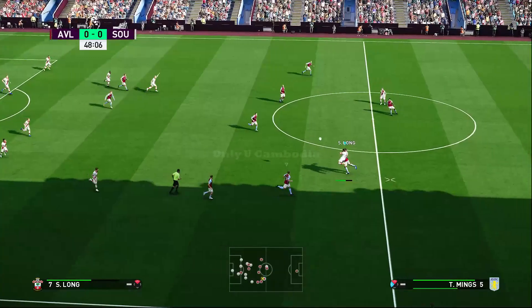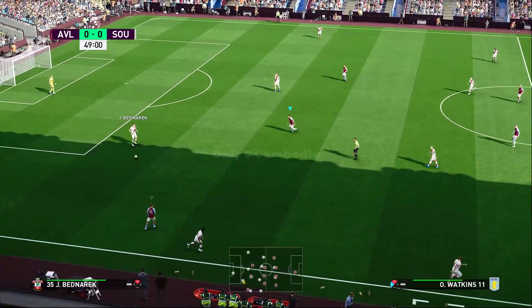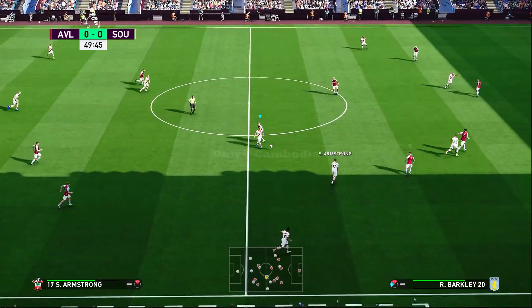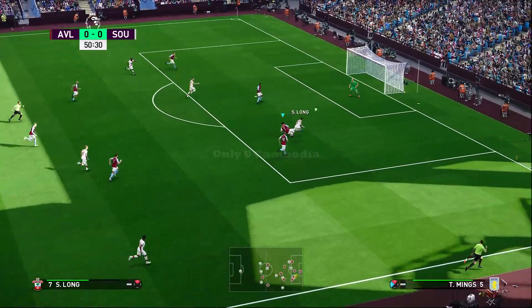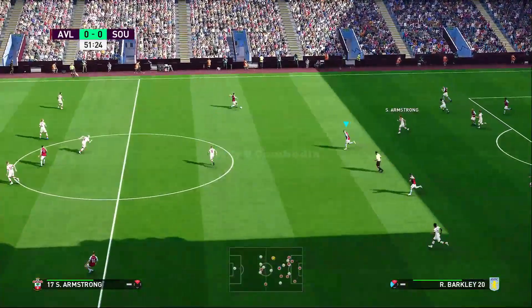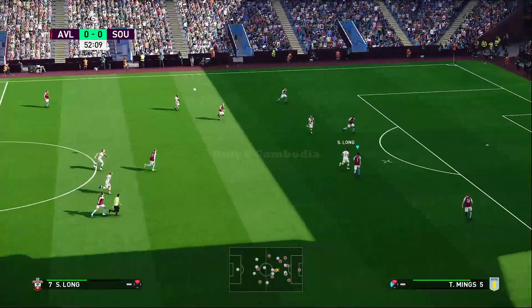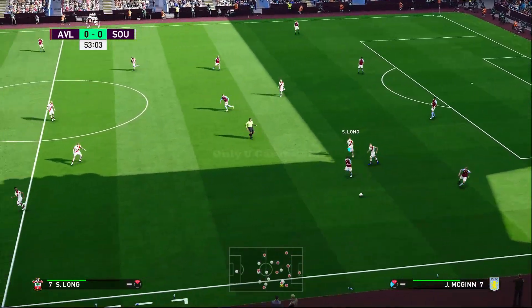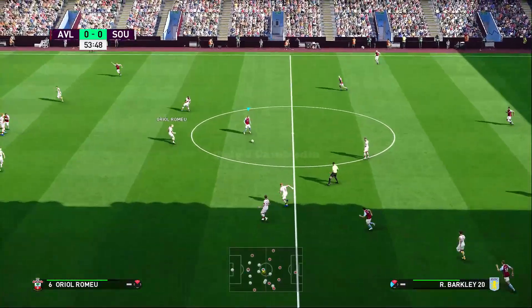Walker-Peters drives it forward. Bednarek — drives it towards the front, right through the middle, long! Tries to get it forward quickly. Barkley — hoists it forward. More than happy to take the muscular approach. Barkley lays it out to the flank.